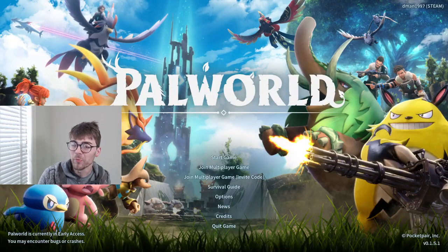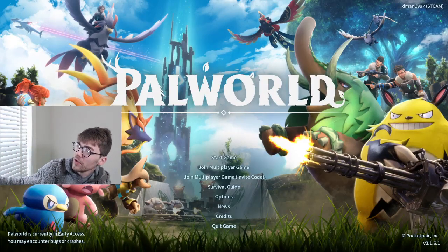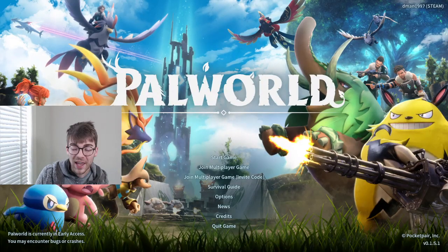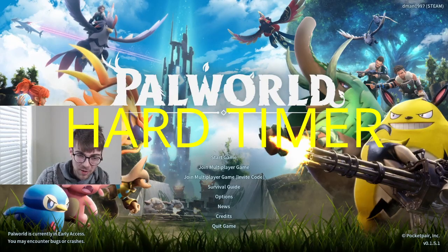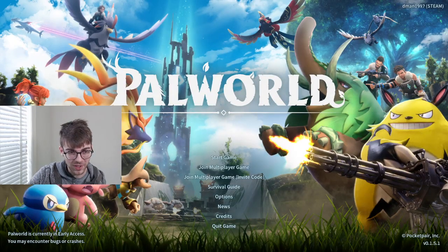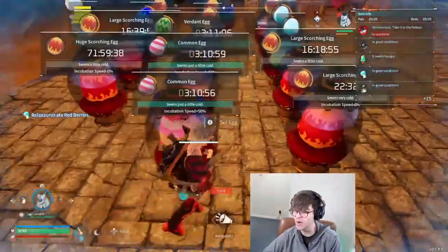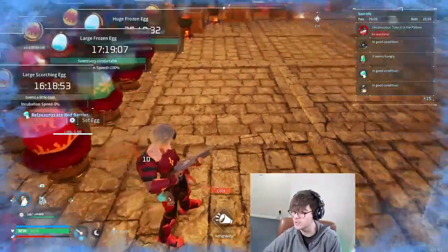Welcome to episode 28 of POW World with RillaVetch. We are going to be storming the map in order to find ancient parts for our egg farm. We put the timer on the eggs so that they don't just happen instantly like everybody else does. I need more ancient parts to get more of these materials.